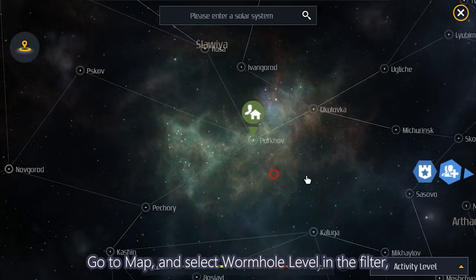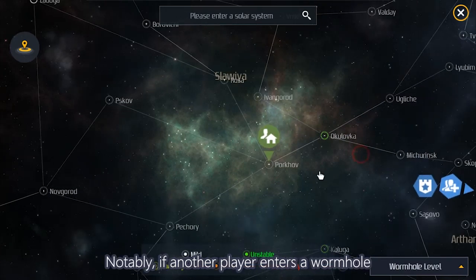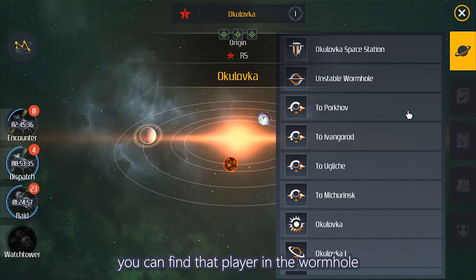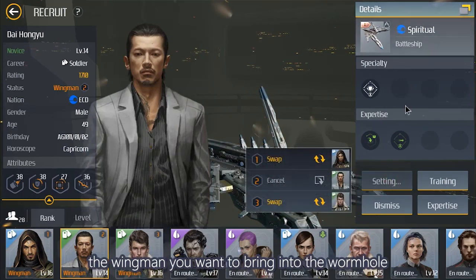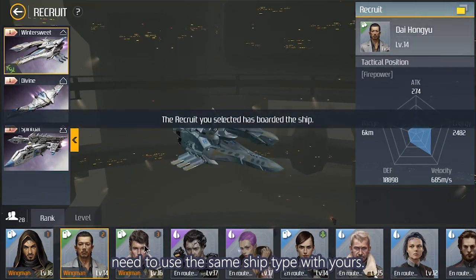Go to the map and select the wormhole level in the filter and you will find their entrance. Notably, if another player enters a wormhole that has the same difficulty as the one you entered, you can fight that player in the wormhole, as long as you two use the same type of ships.